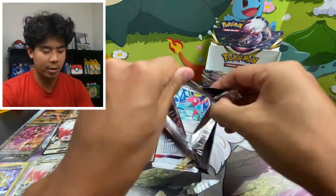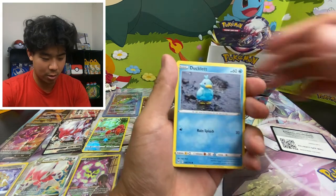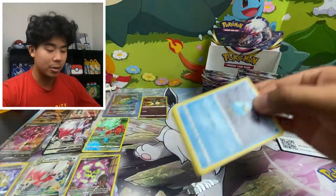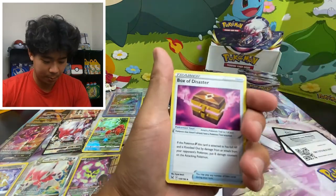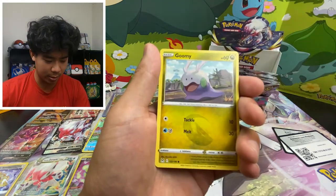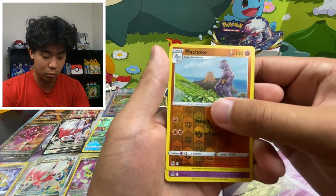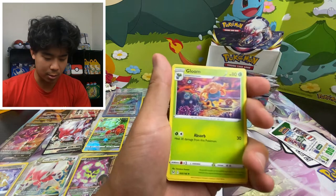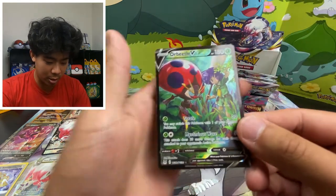We're back in business. V-Star card — give me a V-Star Giratina or a V-Star Aerodactyl maybe. Non-holo, no worries, we're gonna keep going. Bronzong, Goomy, Bronzor, Snover, Jynx — reverse holo. Code card — dark energy, Gloom, Minun, Pinion, Spinarak, Ursaring, Inkay, Maschiff — and another Trainer Gallery card!